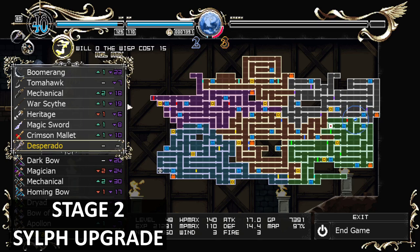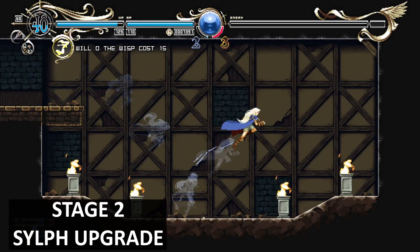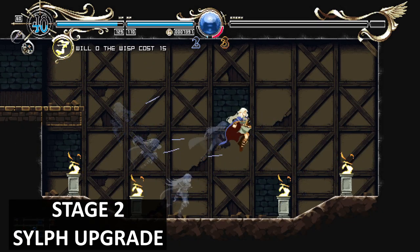In this room you'll find a spirit upgrade — it will just be here. To reach this you have to have the double jump.